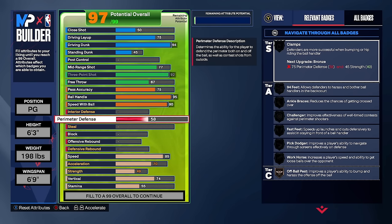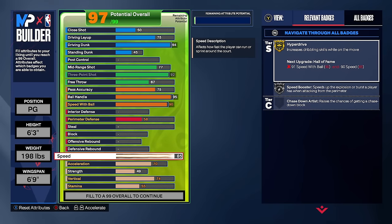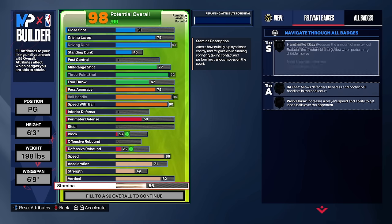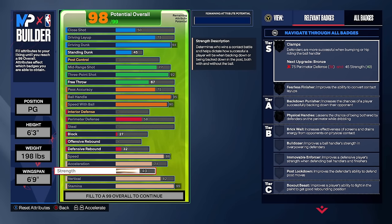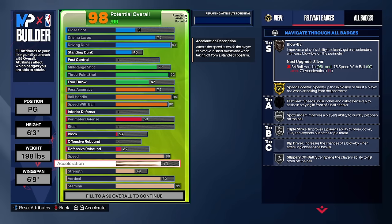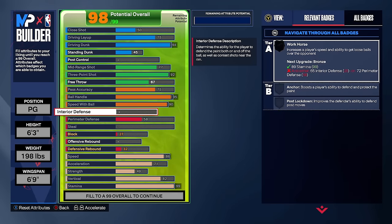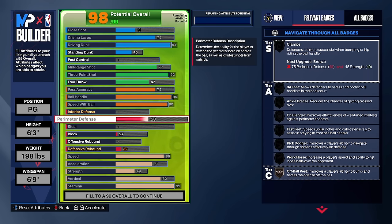This also gives us gold speed booster, gold unpluckable, and hall of fame ankle breaker. Perimeter defense goes to just 58 for bronze off-ball pest — since this build is for fives and 3v3 and you're guarding the corner, at least having off-ball pest will slow that backdoor cut a little. Speed at 86 for gold speed booster, vertical to 82 for contact dunks, stamina to 99. These builds are not meant for defense — at 6'3 you can't guard 6'6 or 6'8 anyway.